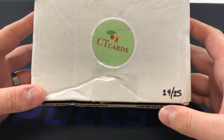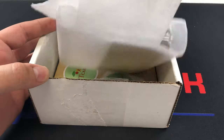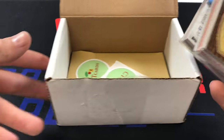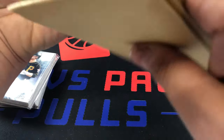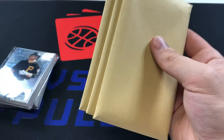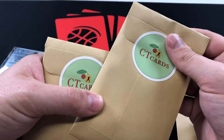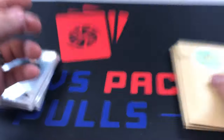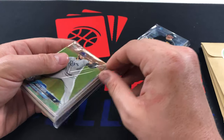Here we are — box 24 of 25. Let's see what we got inside. Look at that — beautiful. We've got a couple packs of cards, team bags of cards, and then three envelopes. I really like how he packs things in here. Our PSA graded card is this one right here — the last one. We'll go from top to bottom on those, then jump into this and see what kind of amazing stuff we get out of here.